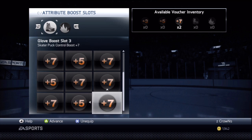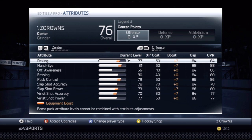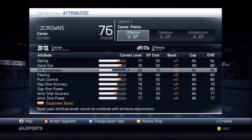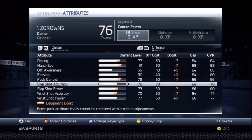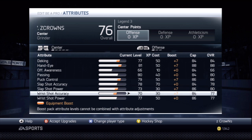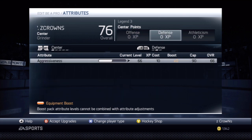This build is for a Legend 3 player as a grinder archetype. In the attribute section, max out deking to 84 with the plus seven boost, hand eye up to 88 with the plus seven boost, offensive awareness up one to 66, passing up to 80, puck control to 86 with the plus seven boost, slap shot accuracy up to 78, slap shot power up to 80 with the plus seven boost, and wrist shot power with zero boost up to 77.